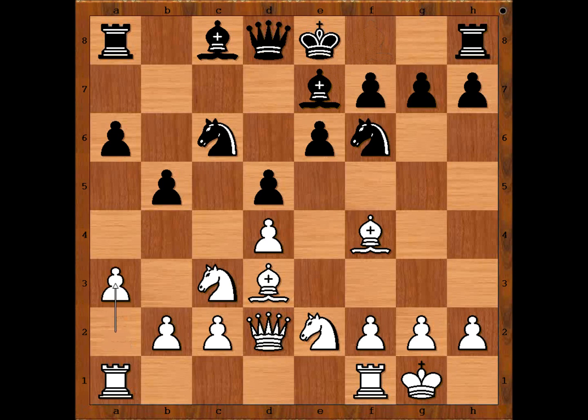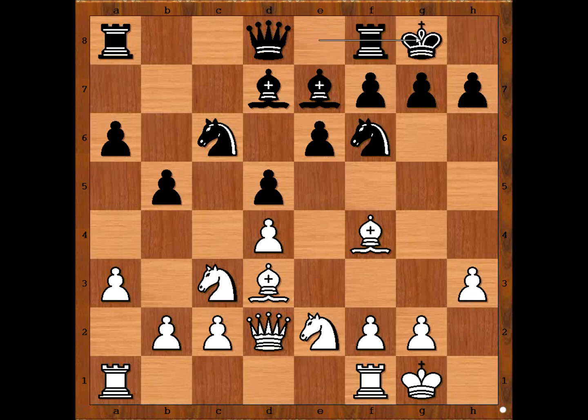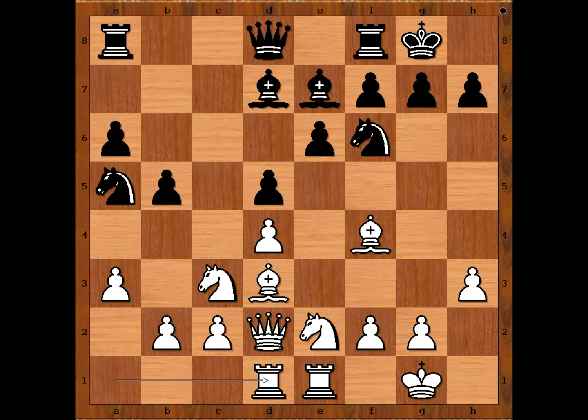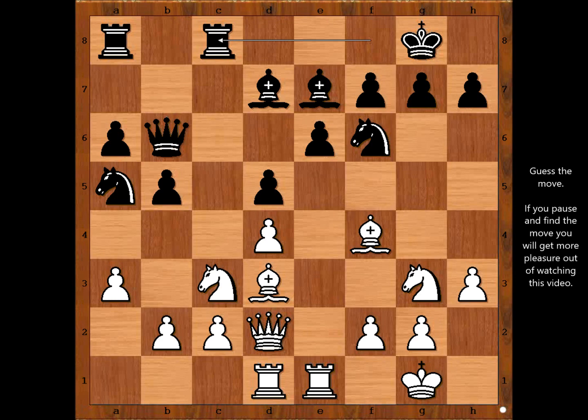Bishop to e7, a3, bishop to d7, h3. Raslan Ponomaryov castled kingside too. Rook from f to e1, knight to a5, rook from a to d1, queen to b6, knight to g3, rook from f to c8. White to move. White pieces are all mobilized and ready to attack. But how? What would you do? Please pause the video and try to find the best move for white.